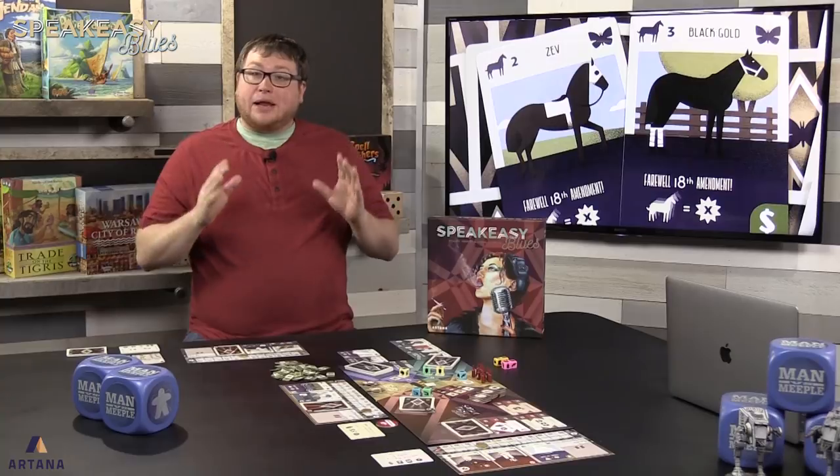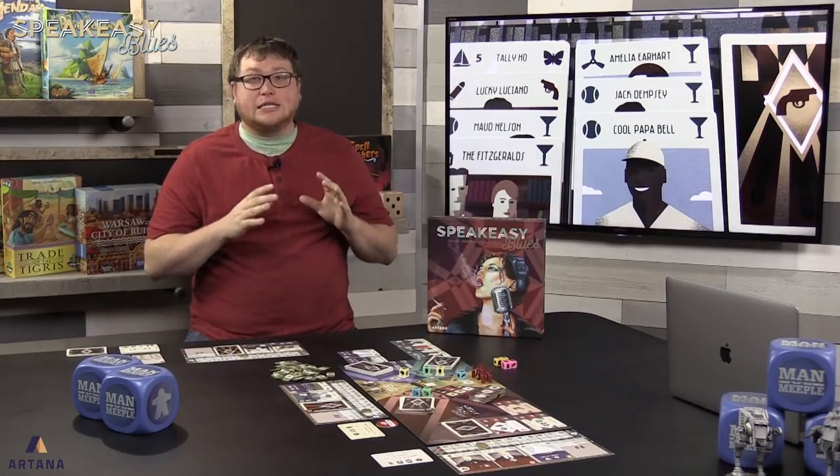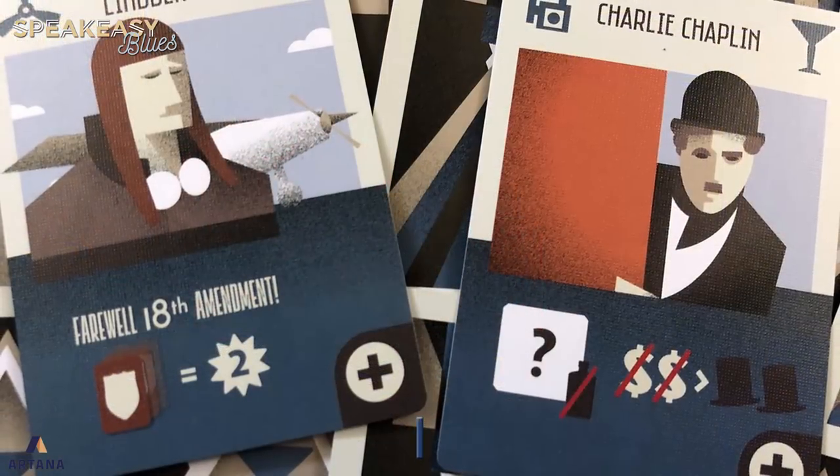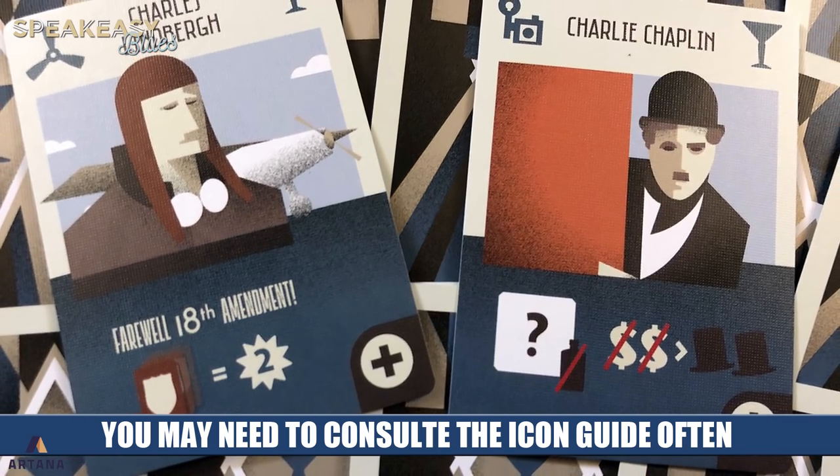The game is also fairly mean as far as take-that aspects go. These crime cards have you stealing money, hooch, and even cards out of other players' tableaux. You can mitigate that by going heavy on police and hoping to get officers to cancel crime actions taken against you. Some players will really like that aspect, some won't. But the biggest stumbling block — really the only real detriment — is the iconography. There are a ton of icons to understand. After you've played a few times those icons make perfect sense, and everything works in a satisfying way. That's probably the only detractor from what I think is otherwise a very excellent, puzzly dice placement game.